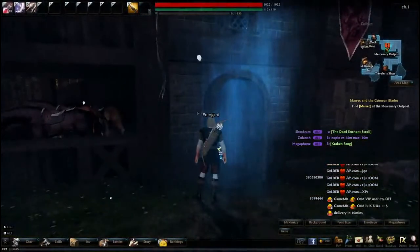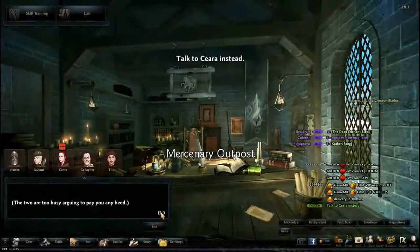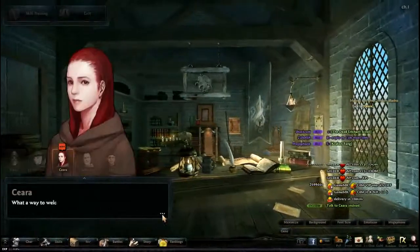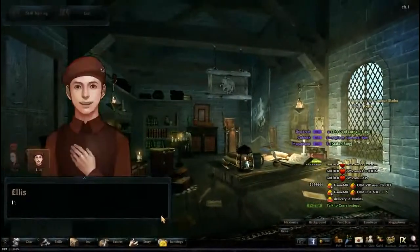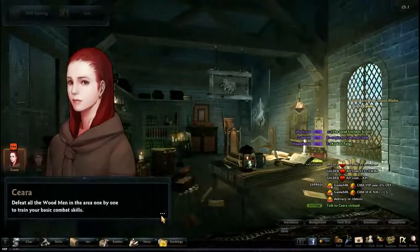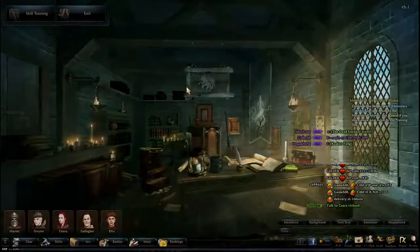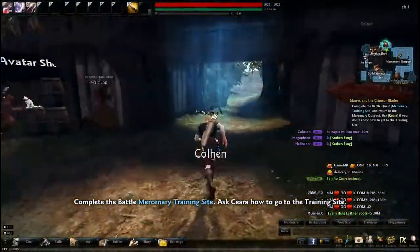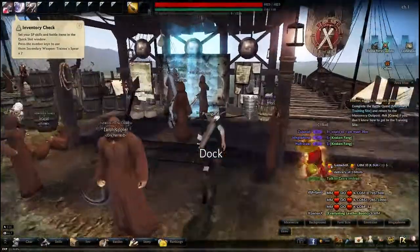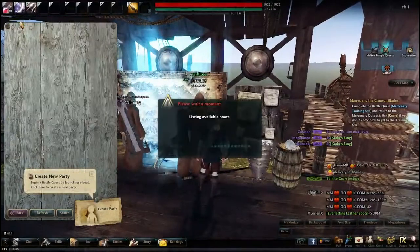We'll go in here real quick so we can get this quest and then just get into it. It's a lot of quest text. Exit out of here so we can just get going straight into it. Go to the docks — we'll be taking a boat to our first instance. Perilous ruins. As you can see, there's hero mode, hard mode, and normal mode. We're just going to make a normal mode one real quick.